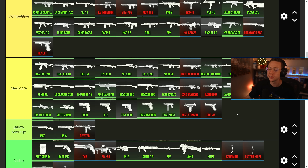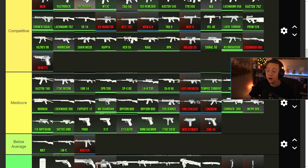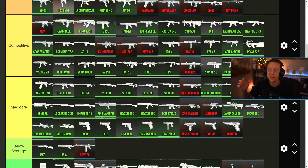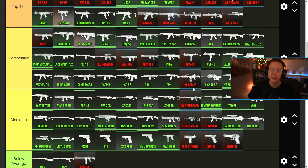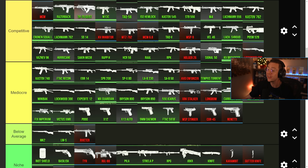We actually saw a lot of adjustments to some pistols. The Core-45 Akimbo honestly probably could have been considered more competitive or top tier, but they severely nerfed the Akimbo close range damage, so it's definitely more mediocre now. They did the same thing to the Renetti as well. The Renetti with the conversion kit maybe could be deemed a bit more competitive, but its mobility is still lacking compared to SMGs and it's going to get outgunned by a lot of those. The Akimbo options between the Core and the Renetti got hard nerfs — their close range is not going to be nearly as broken as it was before.